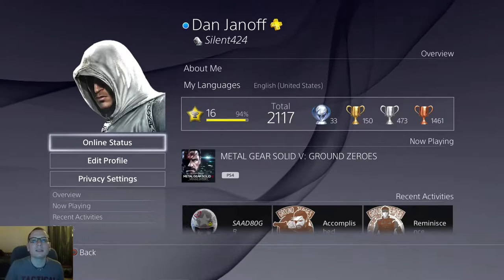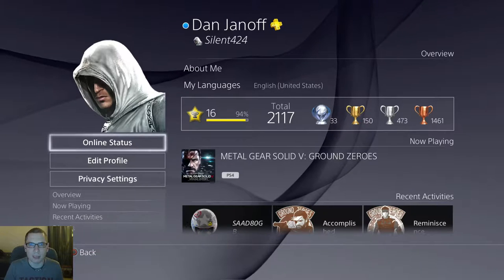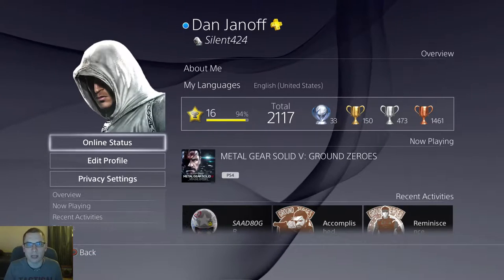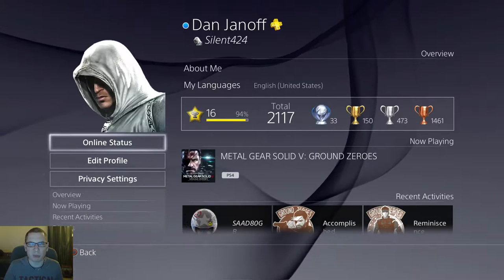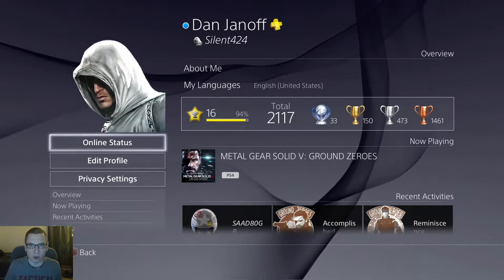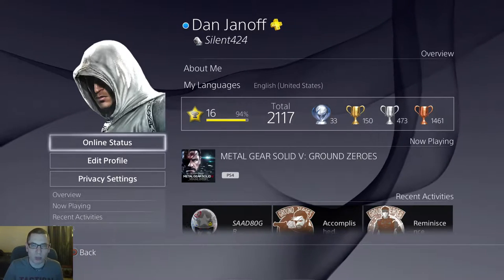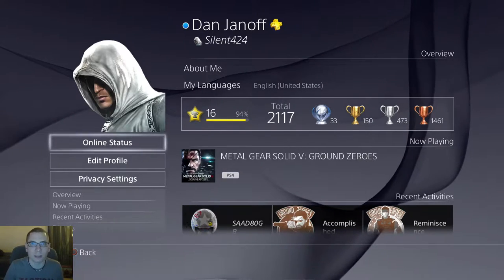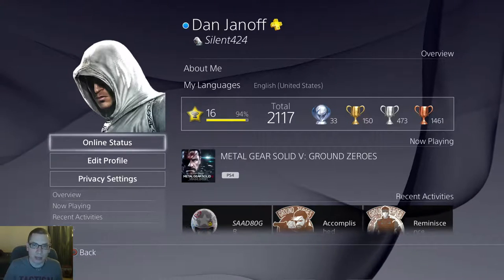Hey guys, Dennis Machina here, and today on Path to Perfection, I'm going to show you how to find and mark all the enemies in the mission Eliminate the Renegade Threat in Metal Gear Solid V: Ground Zeroes. Now this was another mission that was supposed to be part of one big video of all the missions of me marking all the enemies. Fortunately, this is the last one of that, so if the video ends a little bit abruptly and not normally how I end videos, that's why.